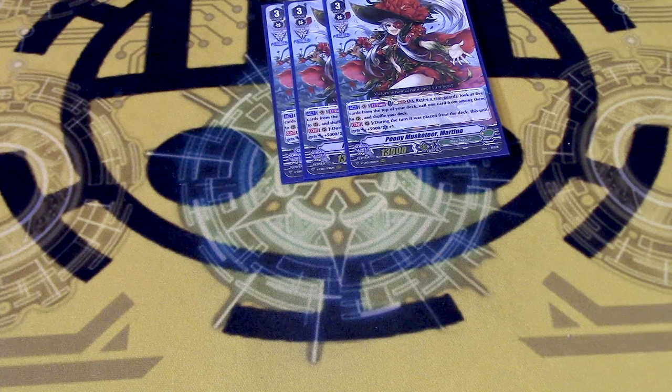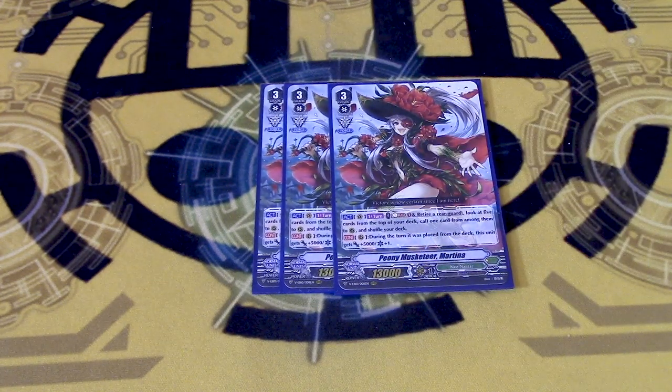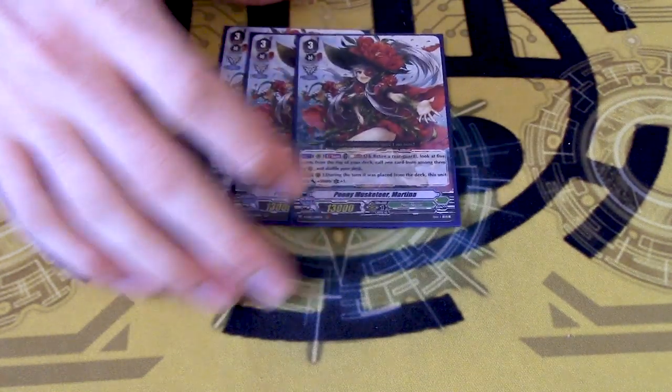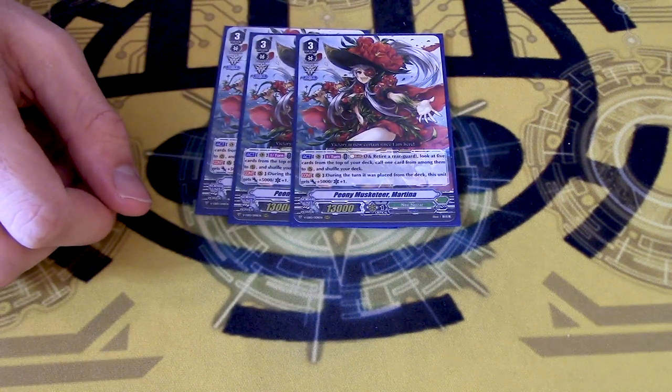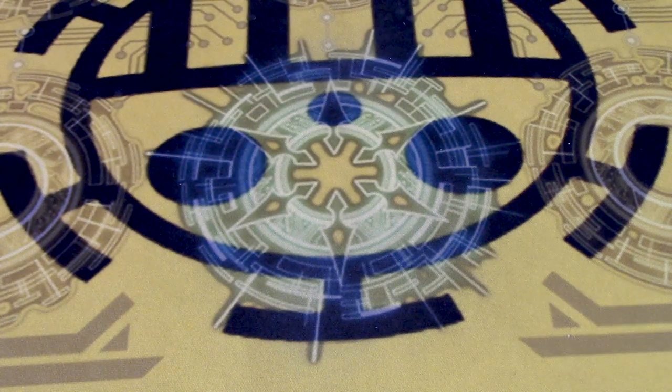3 copies of Peony Musketeer Martina — the advanced skill is soul blast 1, retire a rearguard, check top 5 to call 1. But that's not why you run it. You run it for its continuous ability: during the turn it's placed from deck, it gets 5k and a crit. It's searchable off Katrina — if you got force 2 on deck, it becomes an 18k 3-crit on deck boosted without triggers, which is pretty cool. And because it's called from deck for skill, if you call it off of Gladiolus, you get 2 rearguards with free crits, which is dope.